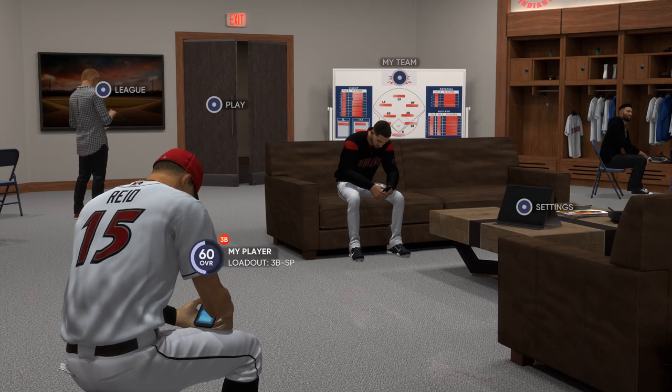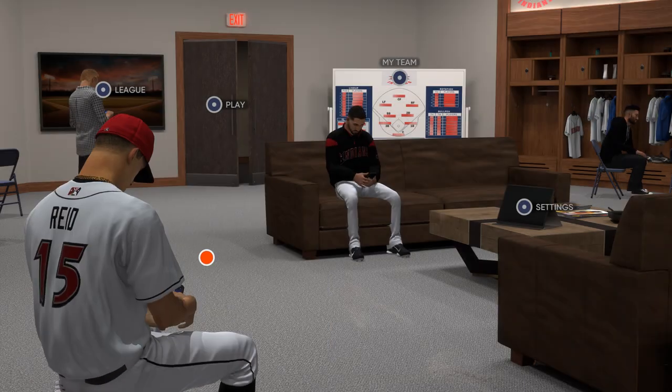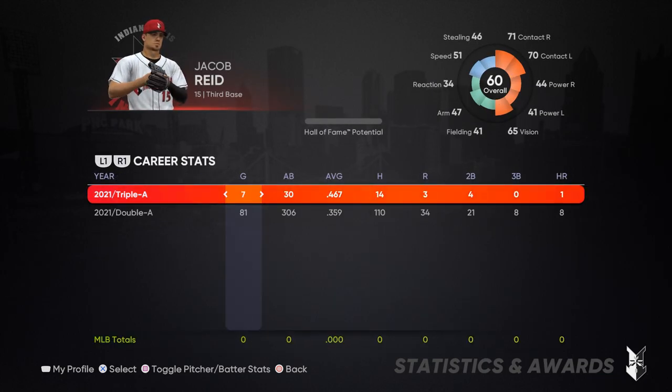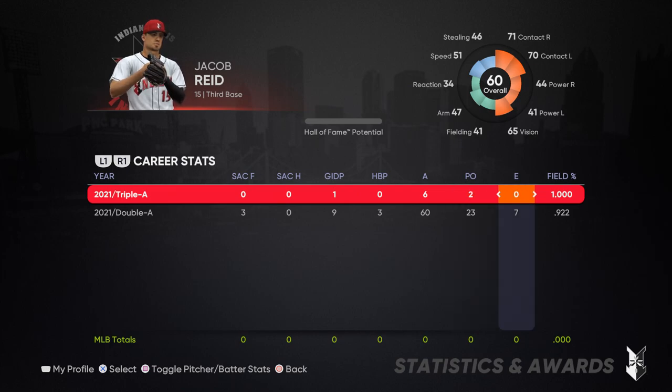As you guys can see within my stats, we are already called up to AAA at this point — the Indians, which are the AAA affiliate of the Pittsburgh Pirates. And we're much improved in comparison to where we were before, fielding-wise — no errors and a 100% fielding rate.